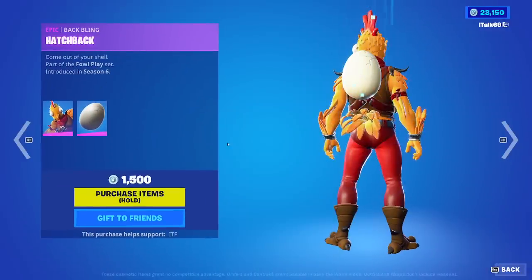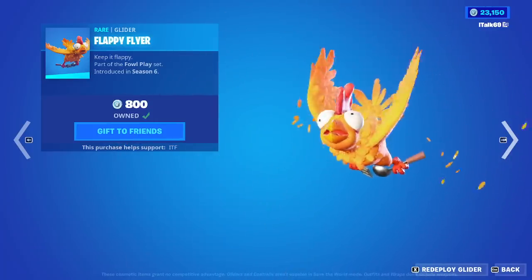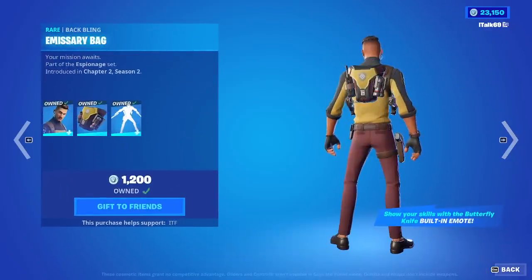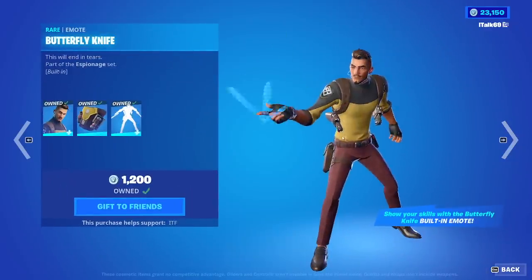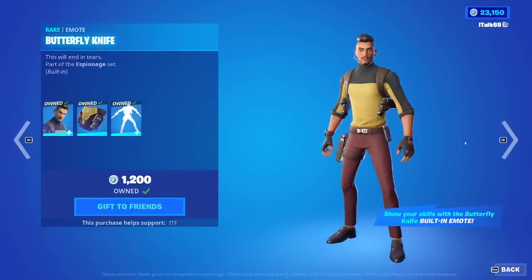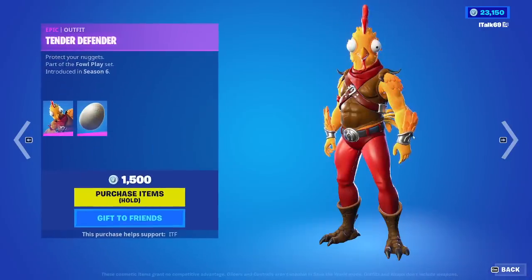We have Tender Defender back with the Hatchback Back Bling. We have the Flappy Flyer Glider and the Scrambler Pickaxe. Hugo is back with the Emissary Bag — I can never pronounce it — and then the Butterfly Knife built-in emote. If you use the Butterfly Knives Pickaxe, it's not holographic; it actually shows the pickaxes, which is pretty cool.